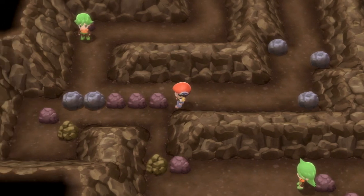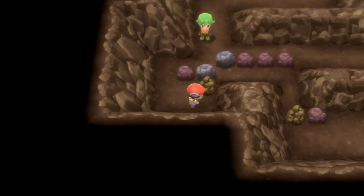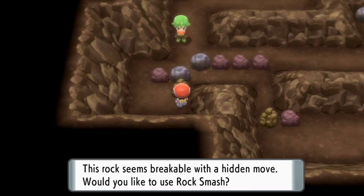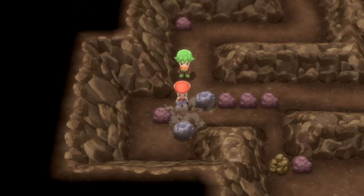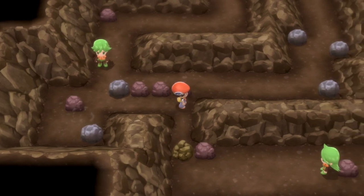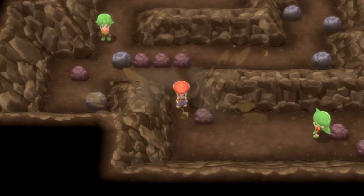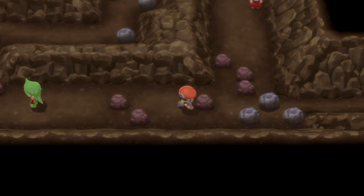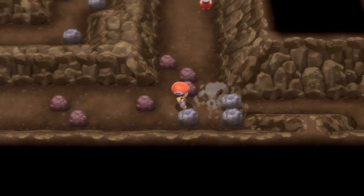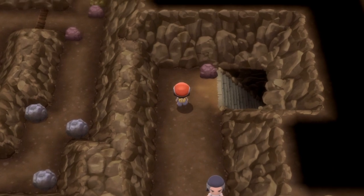You've got some more rocks to push out of the way. Push that one to start with, then head around to do a Rock Smash on that one. Once that's out of the way, push this one down further to clear a route to get around to the other rock, which you can also Rock Smash. That will see you through to the next trainer. Continue heading right past that guy, then there are some more rocks — push that one out of the way, head up and beat that trainer.